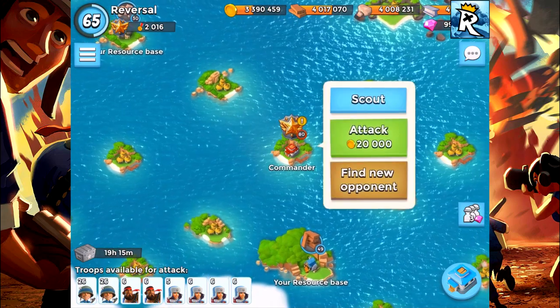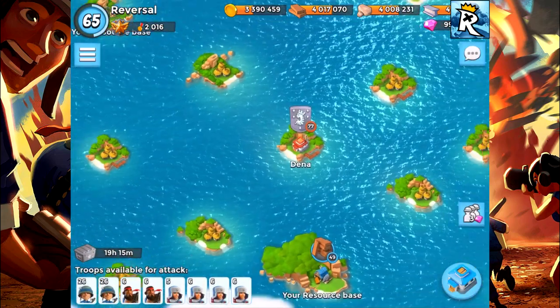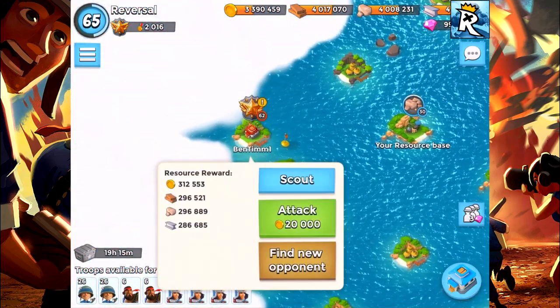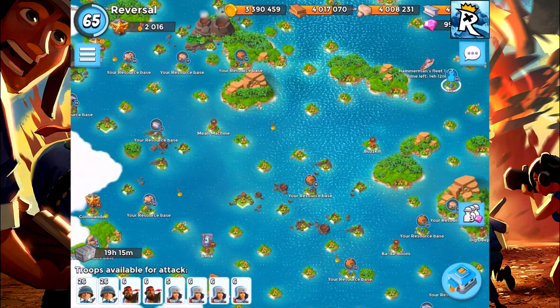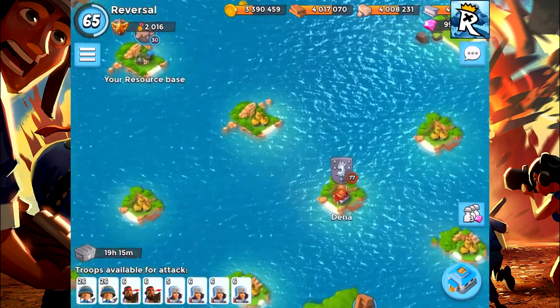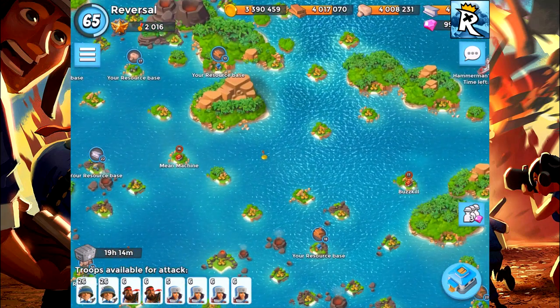Another change is that rank icons will now be appearing on the map. So if you're finding a new opponent — Dana over here, Marshall, Silver, Bentham — if you refresh, you're going to be getting another commander. You will actually be able to see what kind of ranks you have on your map. It will also still display the level of the person, which is a really nice touch.